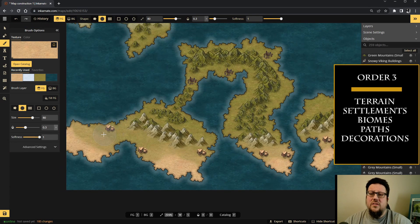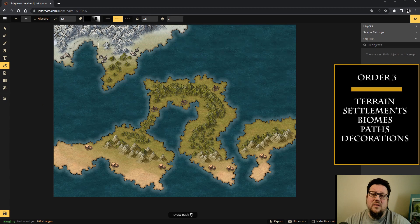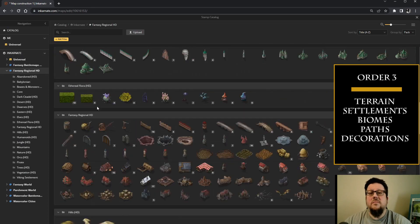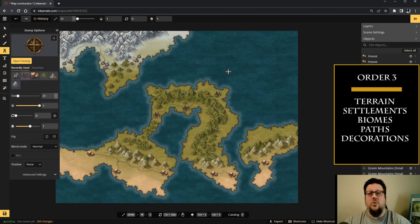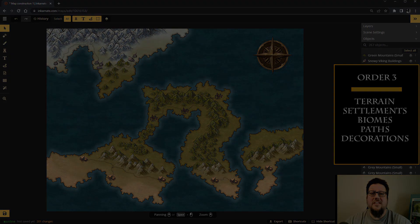Each of you — especially as a beginning mapmaker — will face a lot of choices. Setting up the biomes first is going to make sure you put the right terrain in the right places, so that might be a good suggestion for a beginner. But once you've gotten used to mapmaking, the world is your oyster. If you have any questions about how to make maps, especially in Incarnate and Wonderdraft, I've got a set of tutorials down in the description below. As always, thank you and have a good day.